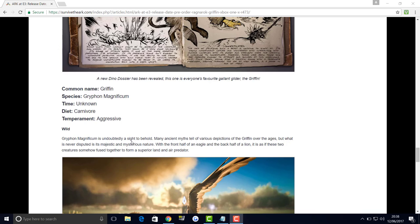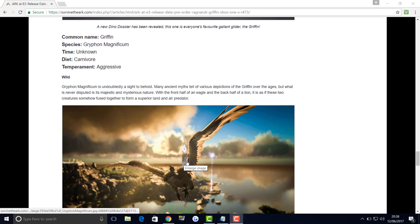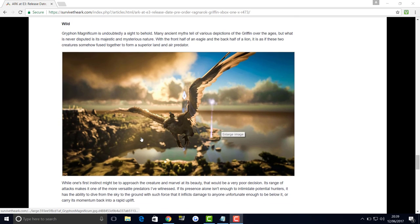The griffin is a brilliant sight to behold, as you guys will see from the picture. Many ancient myths tell of various different looks over the ages, but what is never disputed is its majestic and mysterious nature. With the front half of an eagle and the back half of a lion, it is as if these two creatures somehow fused together into a superior land and air predator.